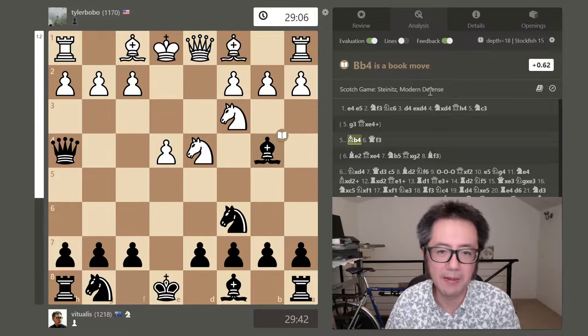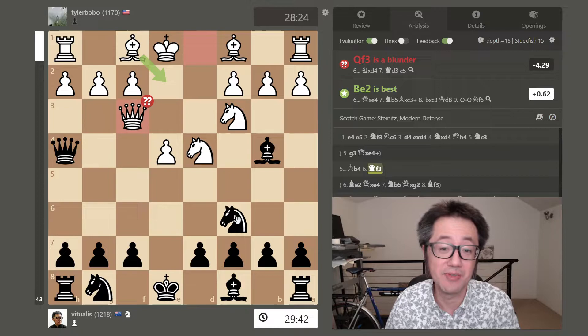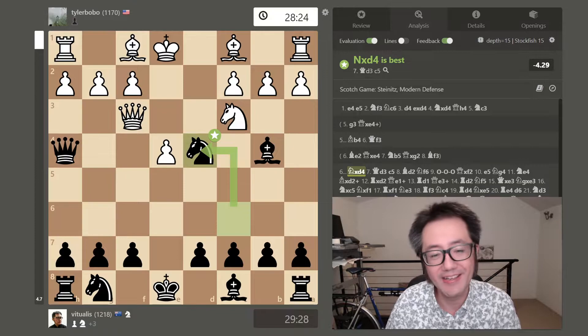So what happened in this game? White made probably a heuristic-type move: queen to f3, and that's an immediate mistake because now I can capture the knight. It's hanging and it also comes with an attack on the queen. Serious mistake — minus four already.